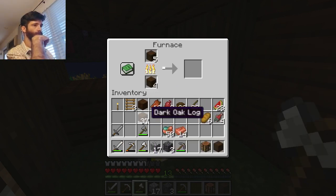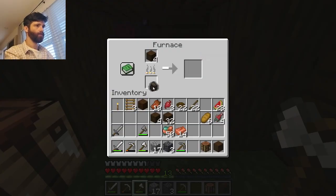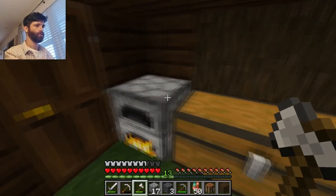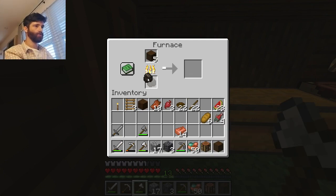Let's make some charcoal over here too - a few pieces. Actually the best way to do it is take one piece of wood, do that here, and now fuel the rest with charcoal because it burns a lot more. Put the charcoal back - boom, put that in there. Perfect. This is good.